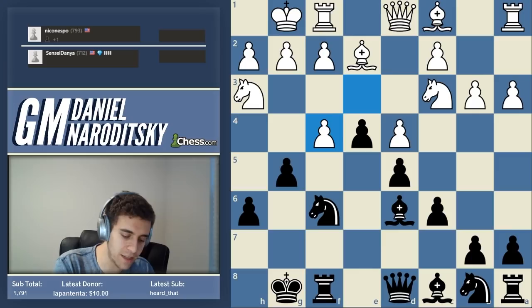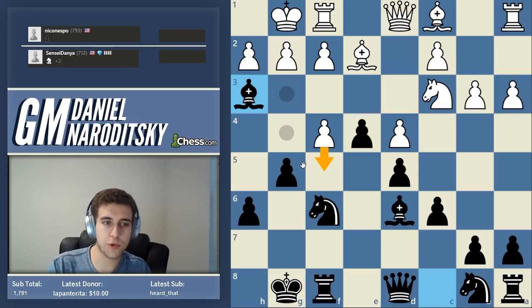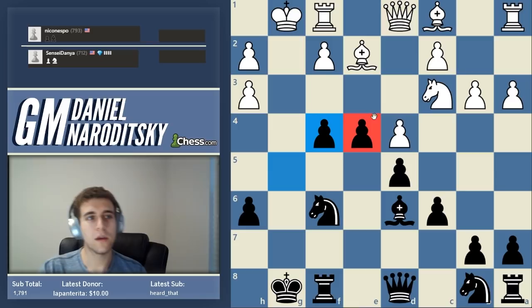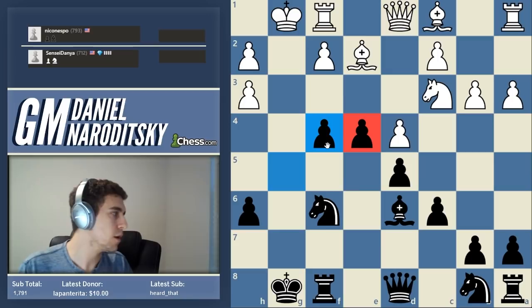I'll introduce the concept of an intermediate move - or as they say in Italian, intermezzo, or in German, Zwischenzug. An intermediate move is made before another move to prepare that other move. Bishop takes h3 - now white has f takes g5. An amazing question from the chat: aren't you concerned about pushing pawns in front of your castled king? You know the principle - do not push pawns in front of your castled king - and that is most of the time true. But this is where I start to talk about strategically violating principles.